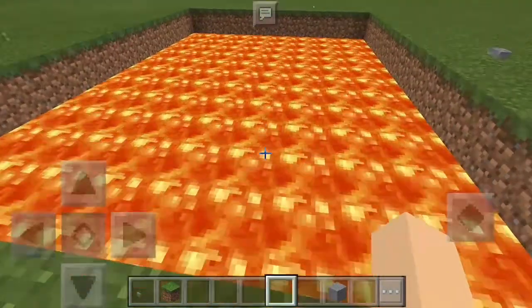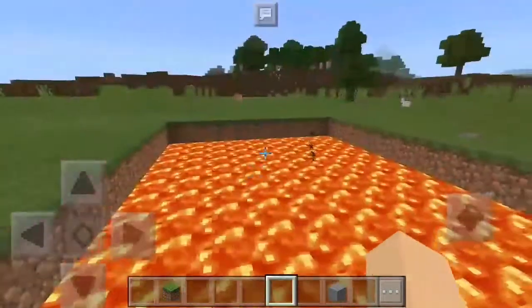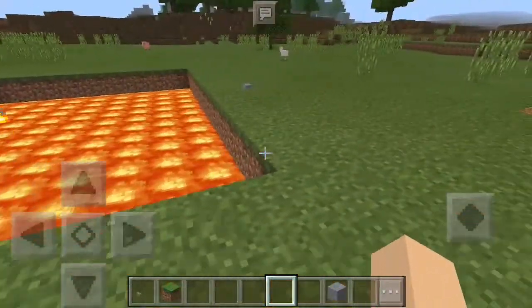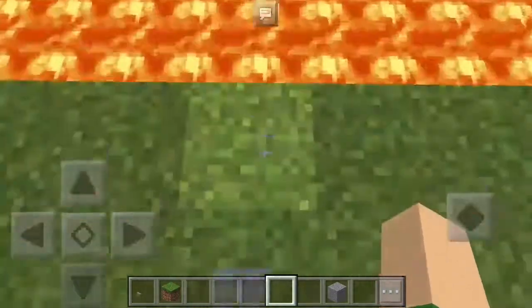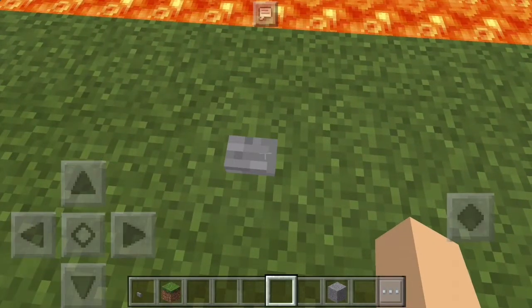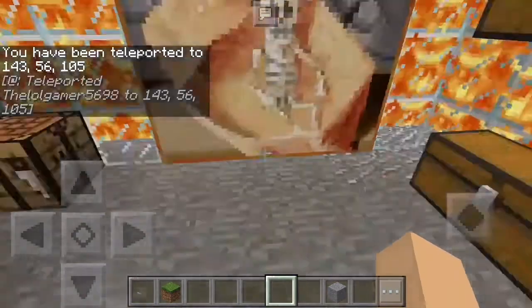So basically you guys are asking how do you live inside of this pool of lava, this giant pool of lava. As you guys can see on the right over here, there is a button right near this lava. I'm going to go press it — basically this will take you into the lava pool right here.